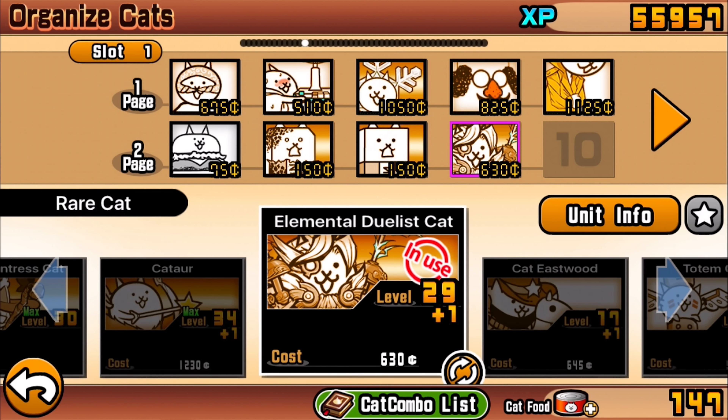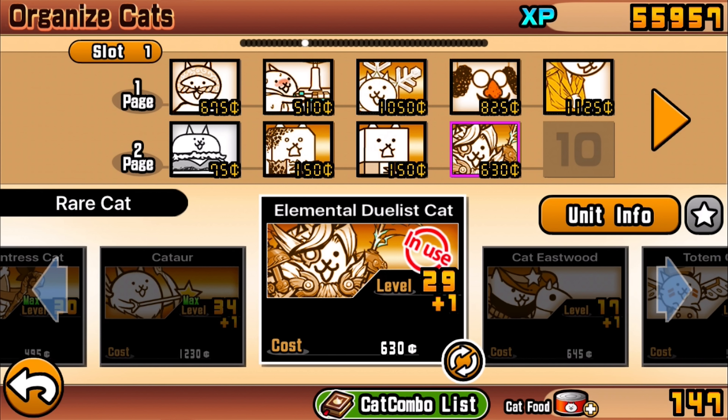So to reiterate: the elemental duelist is mostly used as a glass cannon — don't expect him to survive massive hits from red enemies. Think of him as a damage support character. There's defense support, stun support, and this guy is definitely in the category of doing the damage. Anyway, if you enjoyed this video hit that like button, comment and subscribe, and stay tuned for more Battle Cats Evolution videos in the future. Thanks for watching, I'll see you guys next time!